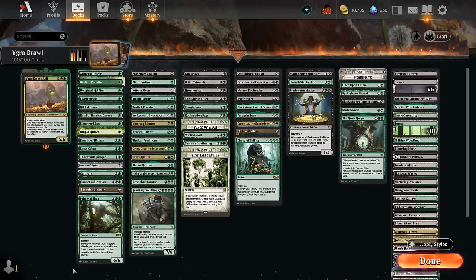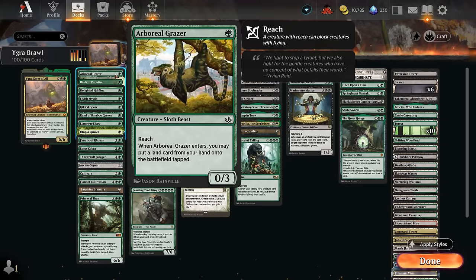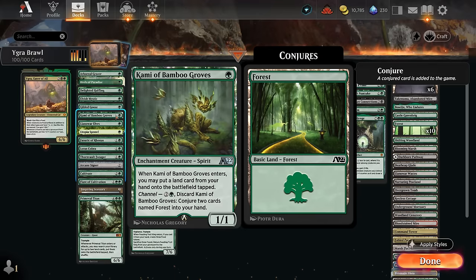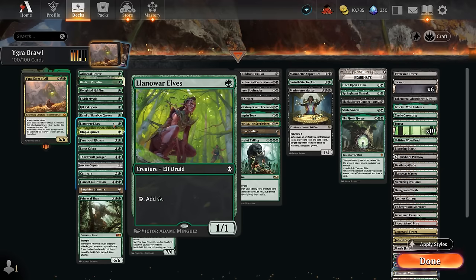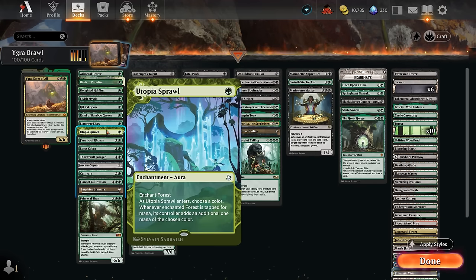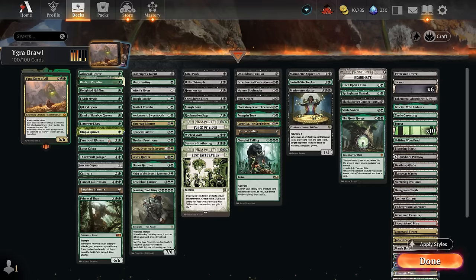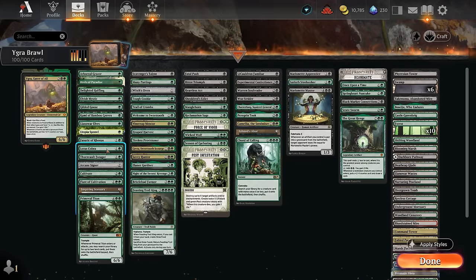Starting with mana acceleration, we recently picked up Birds of Paradise as another one-mana accelerant. We also have Arboreal Grazer and the Kami to put an extra land in play, and we'll often find a way to sacrifice these later. We've got Elvish Mystic, Delighted Halfling, and Llanowar Elves to straight up just make mana. The Gilded Goose is also quite synergistic in a food deck but can also help us ramp. Utopia Sprawl is good in a two-color deck since we'll have enough Forests to enchant.